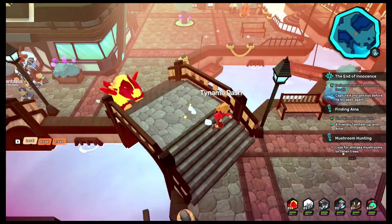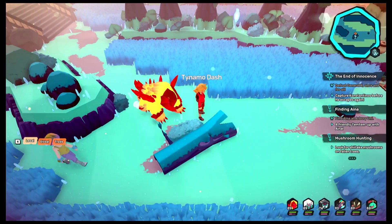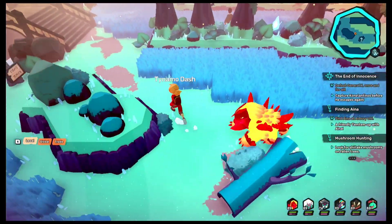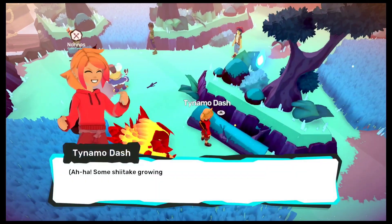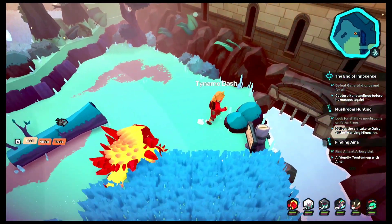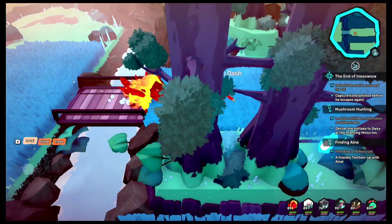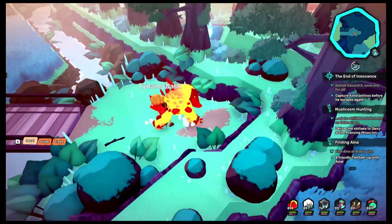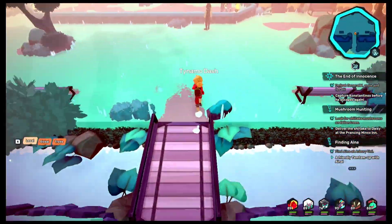We have a couple of logs right here in front of Green Grand Forest, so I am going to go ahead and explore them. We are able to find a shiitake here as well. Moving forward, we have two more logs and I only need to find one more mushroom — I am able to find it right here. After that frustrating battle, I think I am just going to go ahead and level up my Temtems. I definitely need to look into the stamina and other items that I might need.